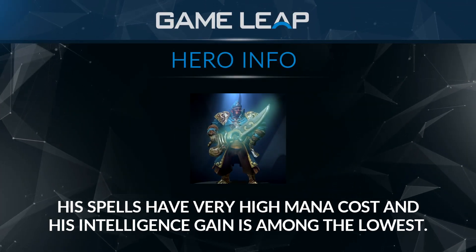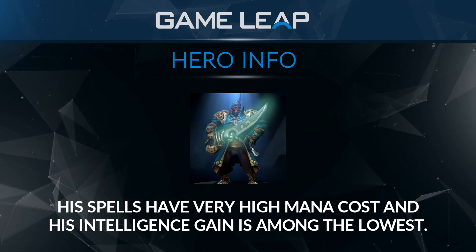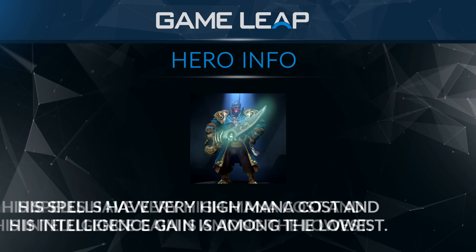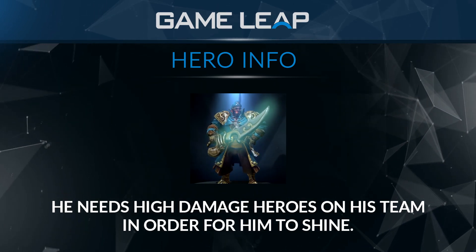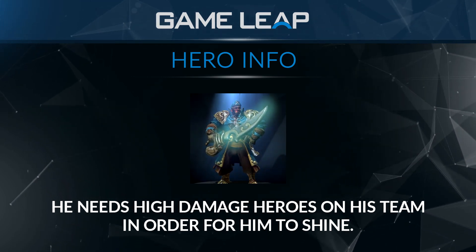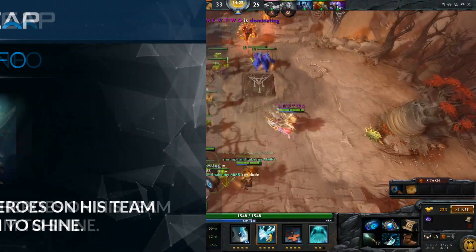Kunkka's spells have very high mana costs relative to his small mana pool. His intelligence gain is among the lowest in Dota, so with no mana items, he can only cast one or two of his spells before running out of mana. Kunkka really needs high damage heroes on his team in order for him to shine as a pickoff or setup hero. If the team has low damage or the cores are underfarmed, it can be tricky to make use of his great catch — it doesn't matter if he can catch heroes if he and his team don't have the damage to get frags.